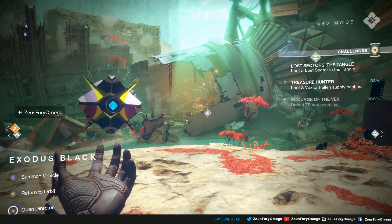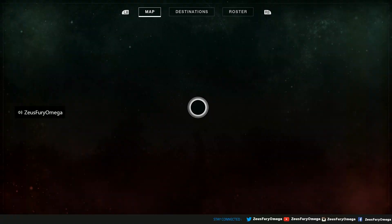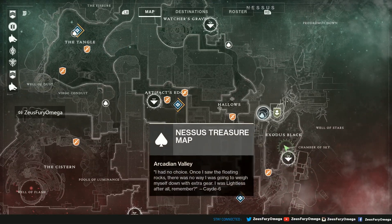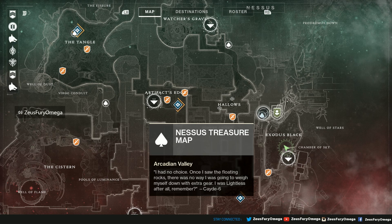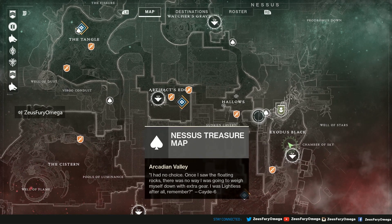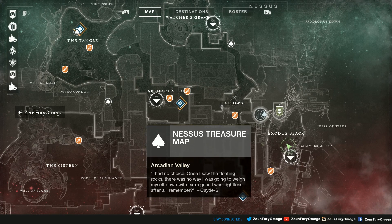First up, let's bring up the directory. Our first treasure here in Exodus Black — it says Arcanium Valley. 'I had no choice. Once I saw the floating rocks, there was no way I was going to weigh myself down with extra gear. I was lightless, after all. Remember gate 6?' This one's gonna be tricky — it took some time to find last time, I remember this one.